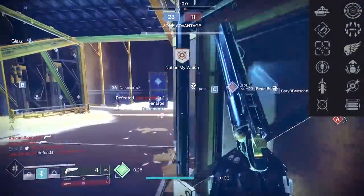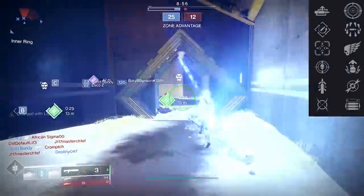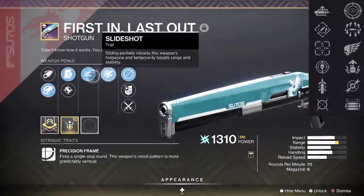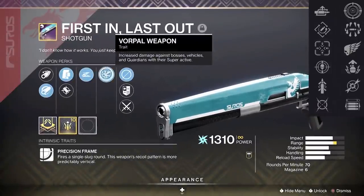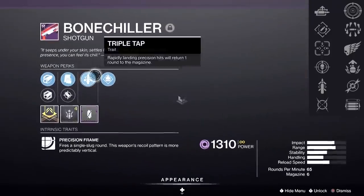For PvE, you could be looking for Frenzy, possibly Dragonfly, or even Adrenaline Junkie, but the best in slot goes to First and Last Out and the Bone Chiller. First and Last Out gets you Vorpal Weapon — you see that a lot with Templar and other encounters — and Bone Chiller for the rare combination of Triple Tap and Demolitionist.